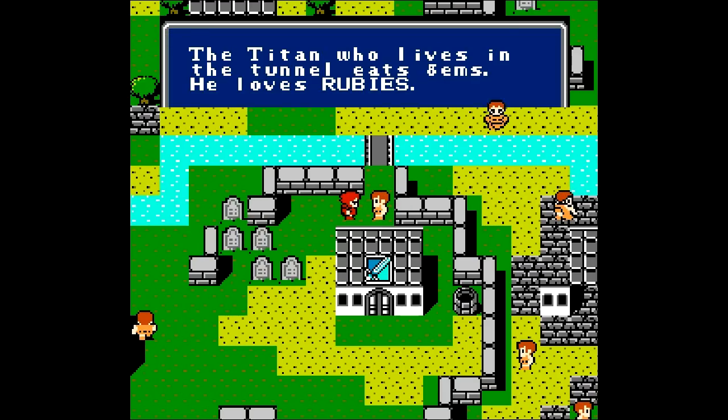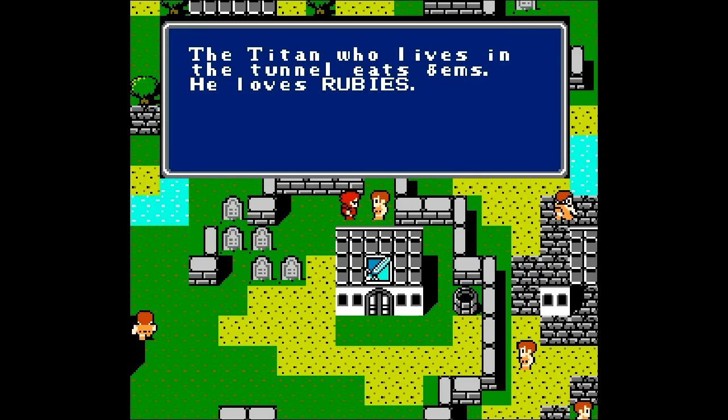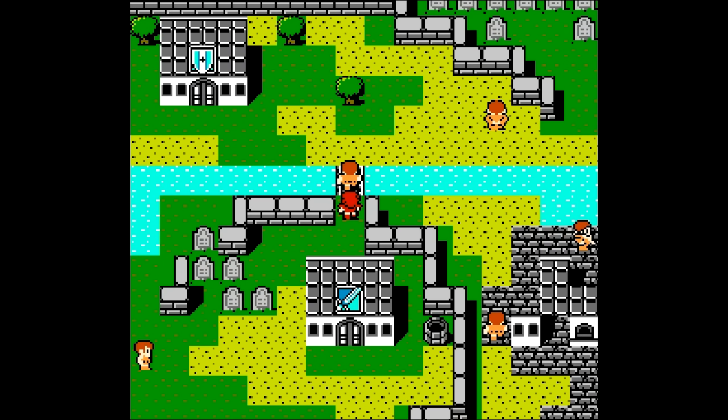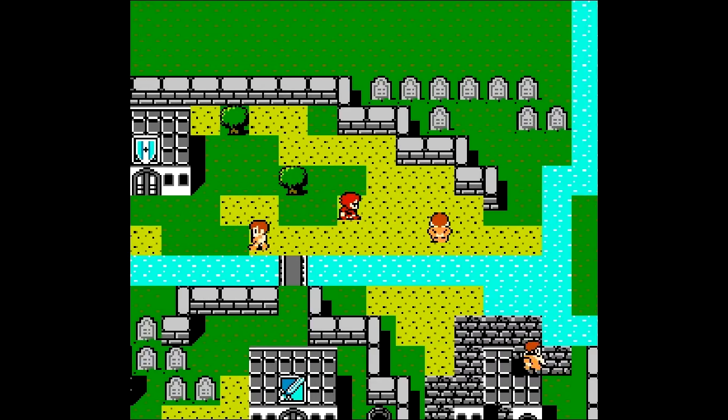So a vampire - it's like Twilight, but in Final Fantasy. The Titan who lives in the tunnel eats gems and he loves rubies. Unfortunately, we don't have any rubies and this guy is blocking the bridge. So I'll have to keep an eye out for the ruby.